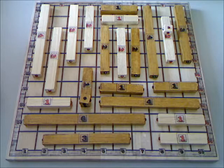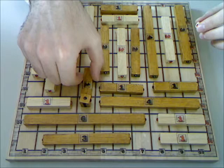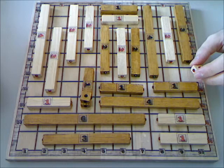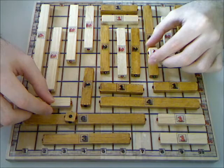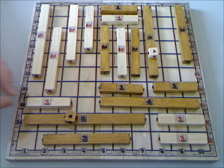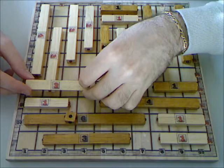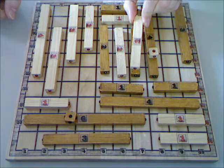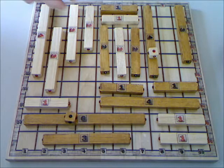A piece must be removed according to two rules. First rule: a piece cannot be removed if a counter is placed on it — black cannot remove this piece because there's a counter here. Second rule: a piece cannot be removed after a longer piece has been removed before by the same player. For example, white removes a four-square-long piece; then white cannot remove a shorter piece because the one removed before was longer, but can still remove a piece of the same length. This means each player can remove his pieces only in ascending order of length.